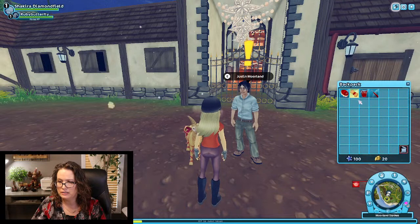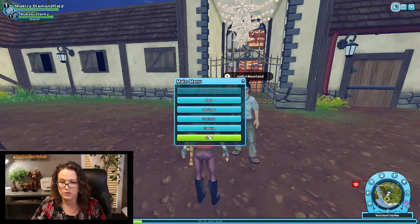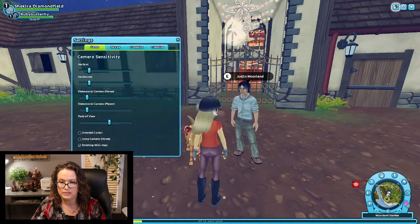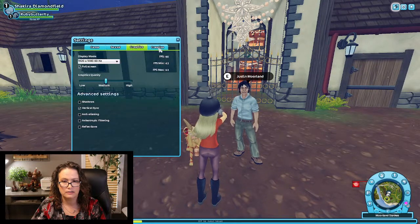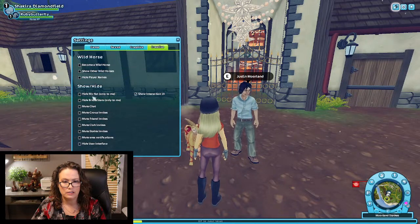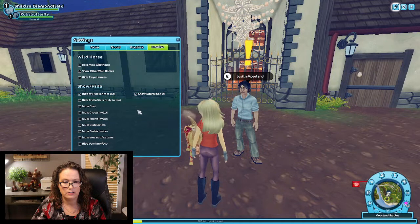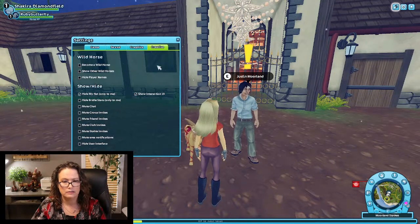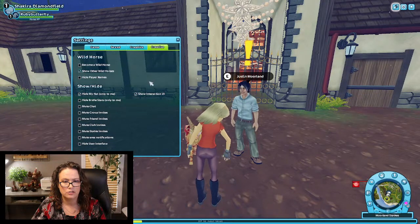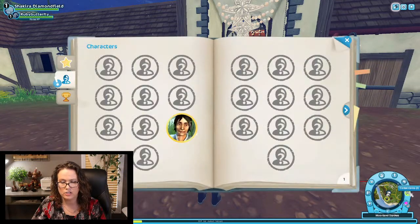Okay, so that stuff just got put in my inventory. It looks like down here is the main menu, and this is where you would click if you wanted to quit. Let's see, they've got settings — sound, graphics, become a wild horse. Oh, hide my hat. Hide bridle, mute chat, mute group invites, mute friend invites. Show other wild horses. This is collections.